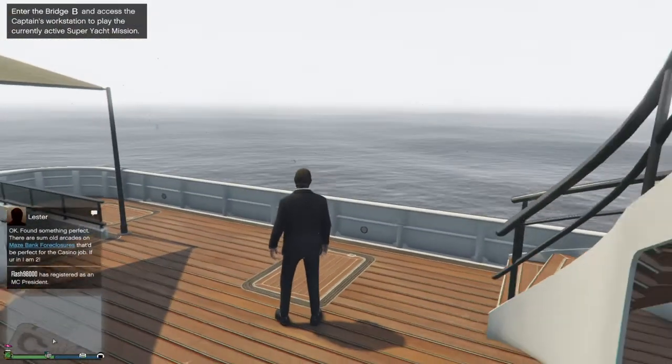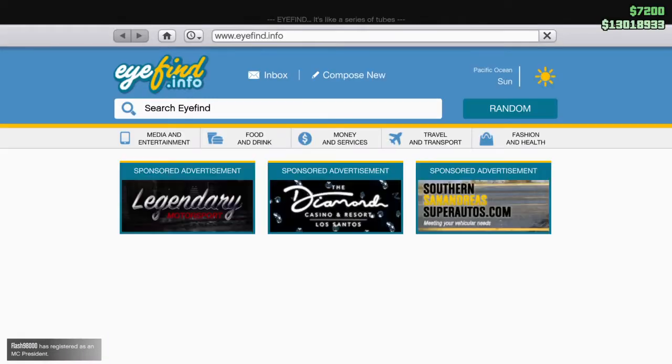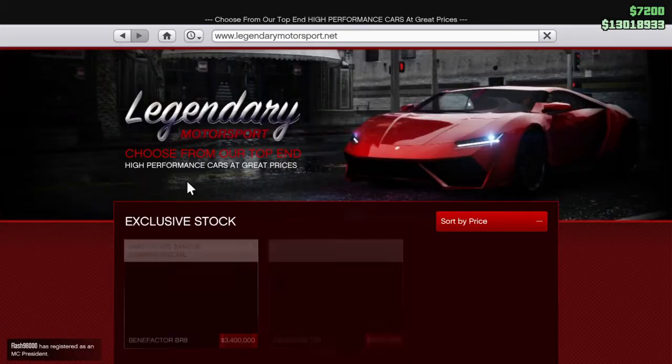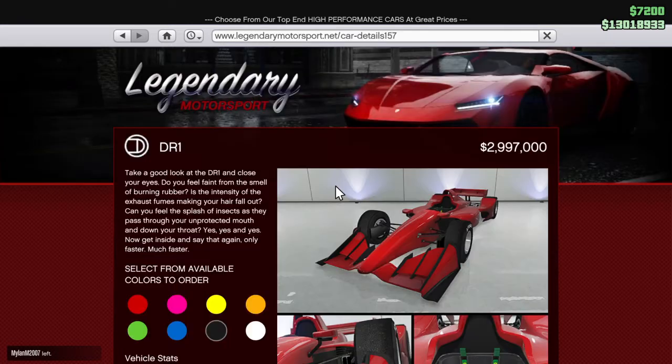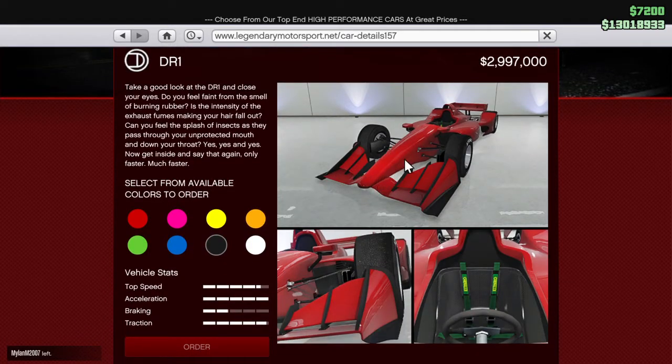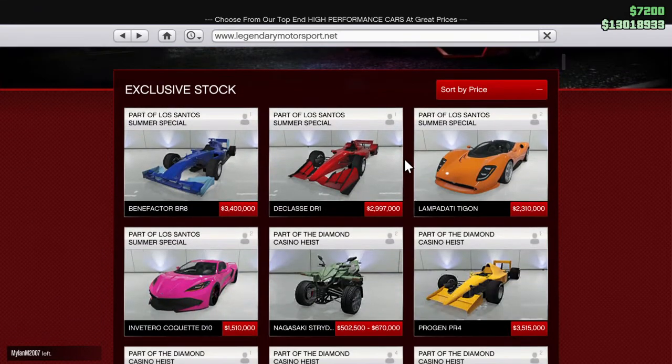So what I'm going to do now is bring up the websites to show you the new vehicles. I'm quite pleased actually because there's two new F1 vehicles and I was about to buy the Progen PR4, so I'm quite glad that this update has happened now so that I can see which one I want to buy. I actually really like the look of this red one here. I like the kind of front and how it looks but it's the cheapest one, which makes me think maybe it's not quite as fast or as agile as the other ones, but I'll have to figure out which one of those to buy and let you guys know if it is any good.